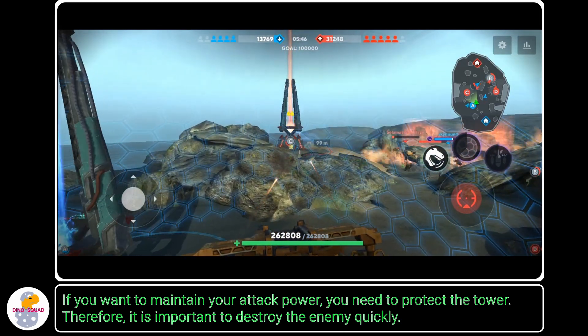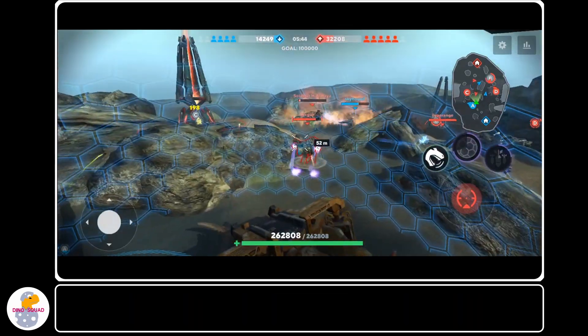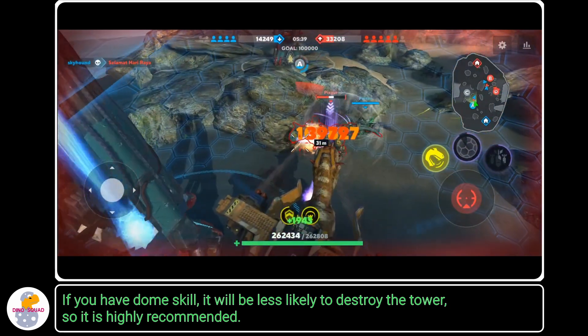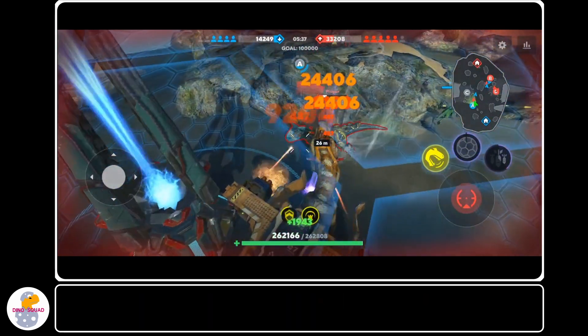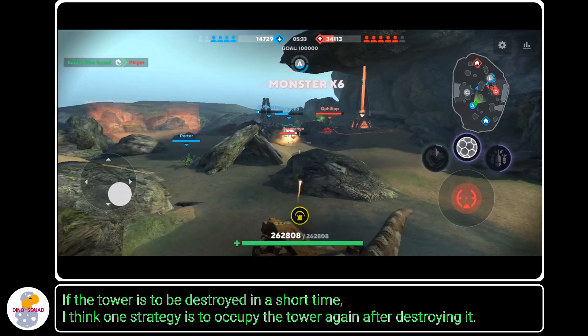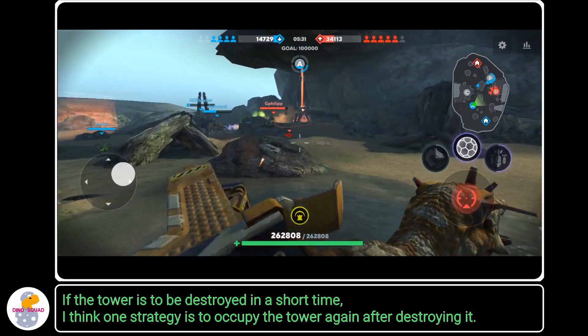It is important to destroy the enemy quickly. If you have the dumb skill, it will be less likely to destroy the tower, so it is highly recommended. If the tower is to be destroyed in a short time, I think one strategy is to occupy the tower again after destroying it.